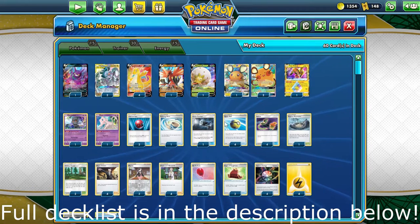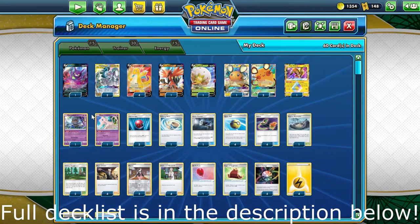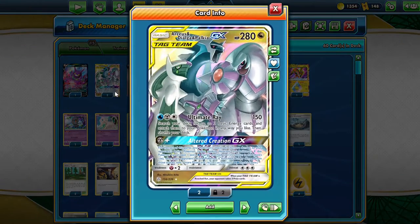Hello, my name is MrDog and welcome back to another standard deck showcase. Today we're going to be looking at ADP Dragonite. With ADP we want to get a Metal energy and a Water energy onto this guy so we can do Altered Creation GX, so we can do 30 more damage and take an extra prize card for each Pokemon we knock out.